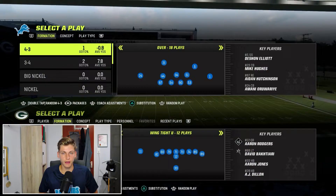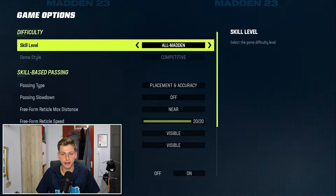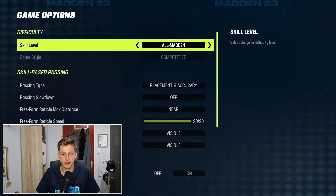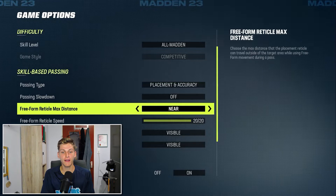Freeform passing is the way to go 100%. I'm currently in the Washington Offensive Playbook and I'm going to go to the settings to show you this. Under game options, that's where you can change this type of stuff. The settings I'm going for are placement and accuracy. Passing slowdown should be off — that only works in offline games, so you shouldn't practice with it on in practice mode.